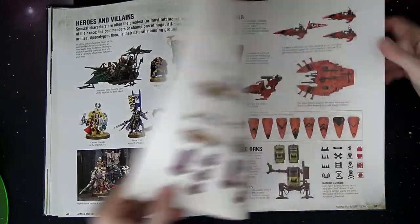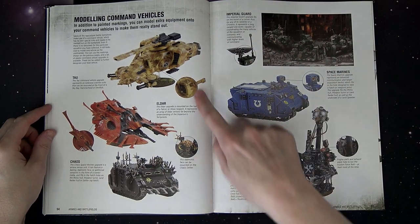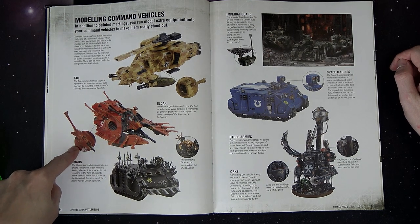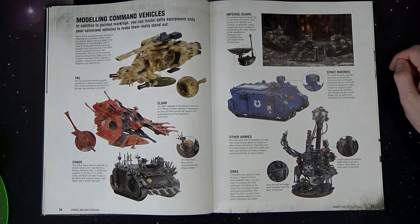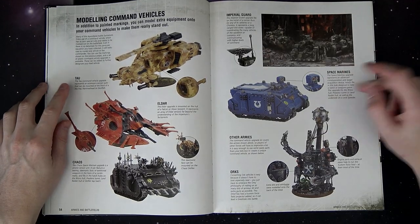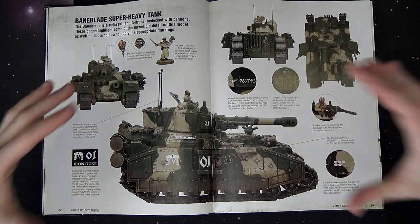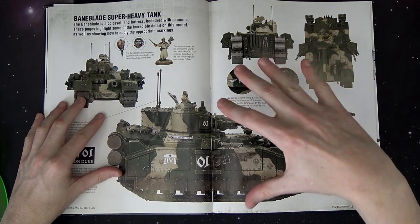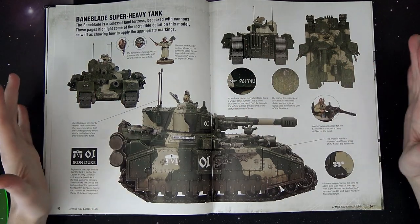Another cool thing was when you bought the upgrade kits and bundle deals, you got these upgrade bits that could go on each of your tanks to mark them out as command tanks. You had this little Eldar bit, this command Tau bit, this Defiler face thing, the Guard Eagle antenna, and for Space Marines a big Auspex sensor thing — which was really dope. Then it gets into the Baneblade, because this was previously only available in resin from Forge World.